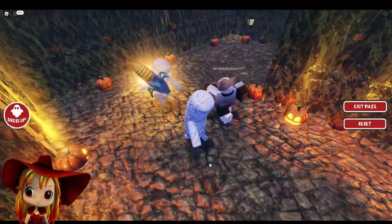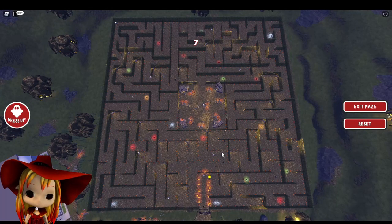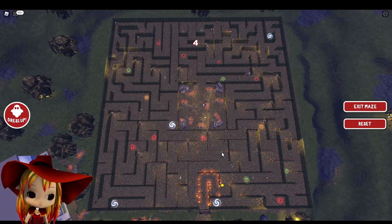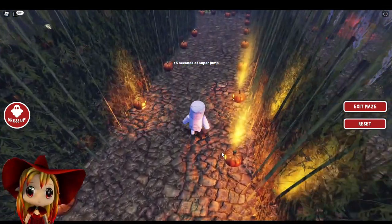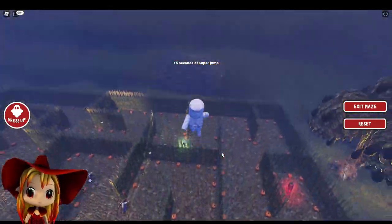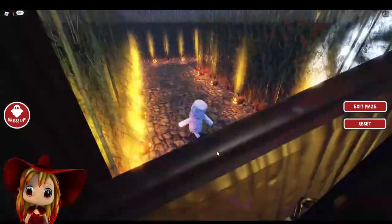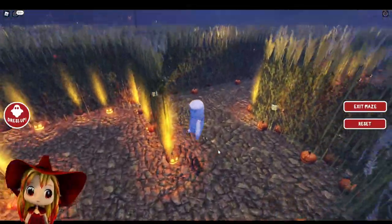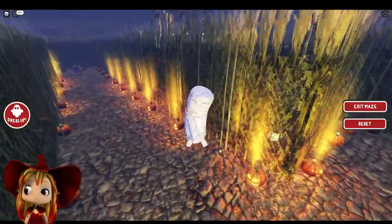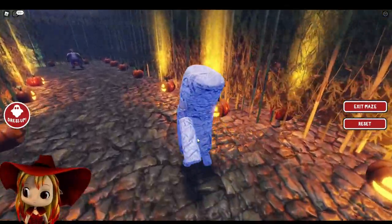Okay, so basically I just find... Whoa, wait, where are we right now? Oh, I see — okay, well that's not that hard then. It gives you a random power. What happened? Oh, I think there was a werewolf or something. Oops. Is it that thing? I'm a burrito, don't eat me!